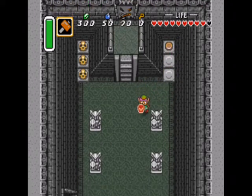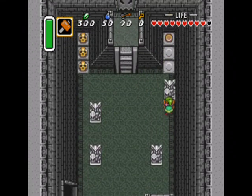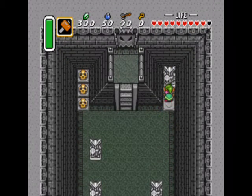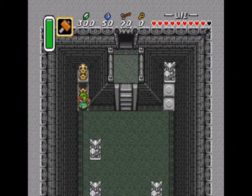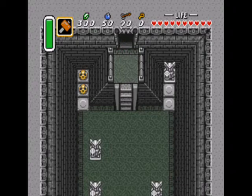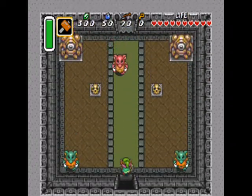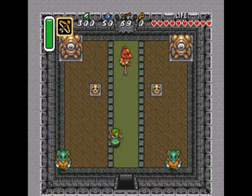When you walk off the switch, it doesn't work. So we gotta weigh it down with these statues of what looks like a legendary hero or something. It does kinda look like Link, except with a giant helmet that is really awesome looking.